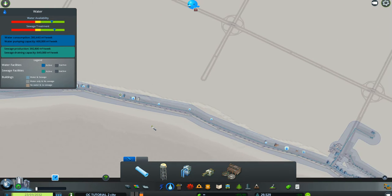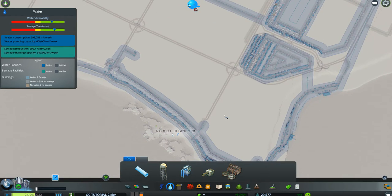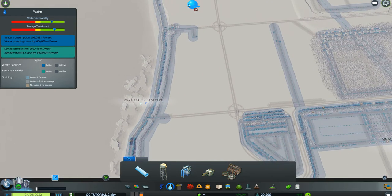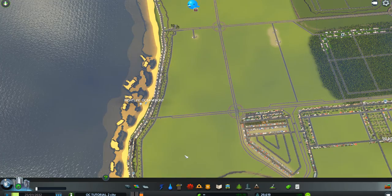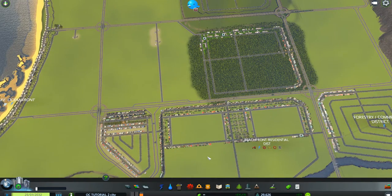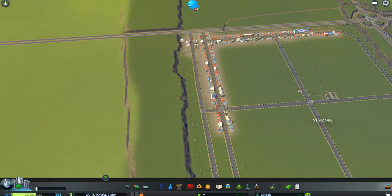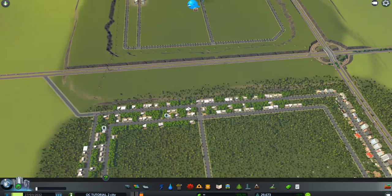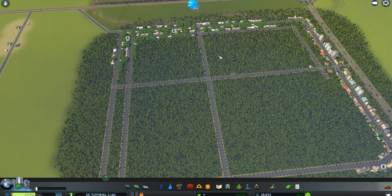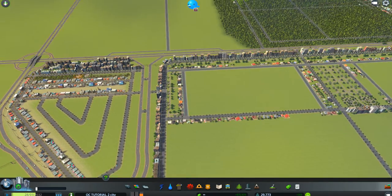I'm going to explain something about industrial. It's asking for high demand for industrial — and by industrial, they don't just mean regular industrial down here. They also mean forestry and farming. All three of those go together and help each other.